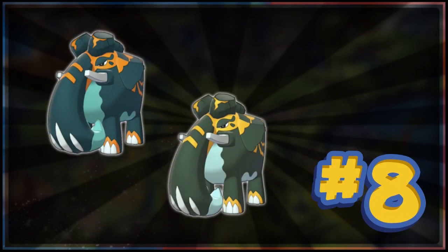At number 8 we have Copperajah, and the same goes for its G-Max form. He just changes colour slightly — going from dark blue and orange to dark green and orange. My issue is that if you just showed me the shiny, I couldn't tell you whether that was normal Copperajah or not. A shiny should stand out more from its normal form. It could have gone purple, which would have been super cool, but it's just subtly different.